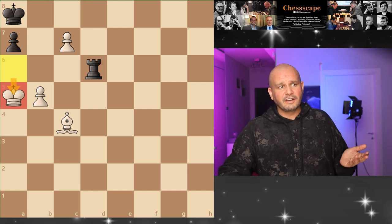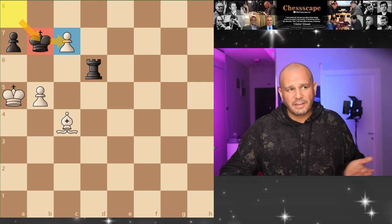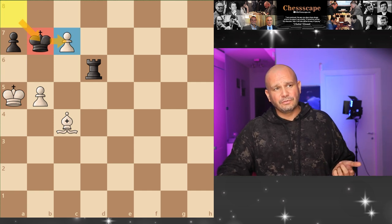Because the king is forced to go to a5, and the king has this square to eliminate this pawn on the next move.